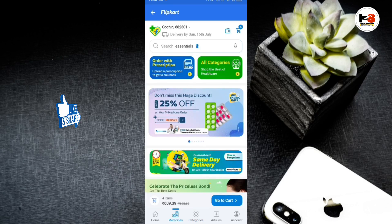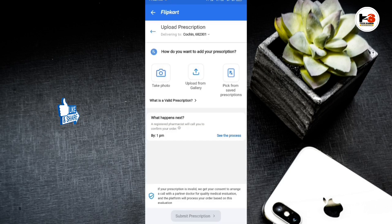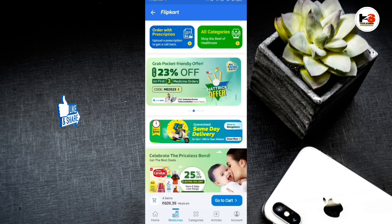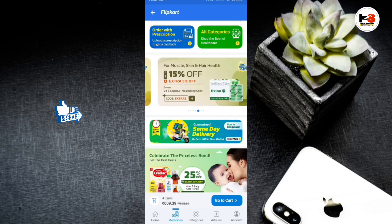If you want to search for medicines, you will be able to search for medicines. If you want to upload a prescription, you will need to contact a registered pharmacist. If you want to sell medicines, you will need to send the medicines. That is the first thing. You will also have cashback. If you want to go to the hospital, you will need to use the shipping channel.